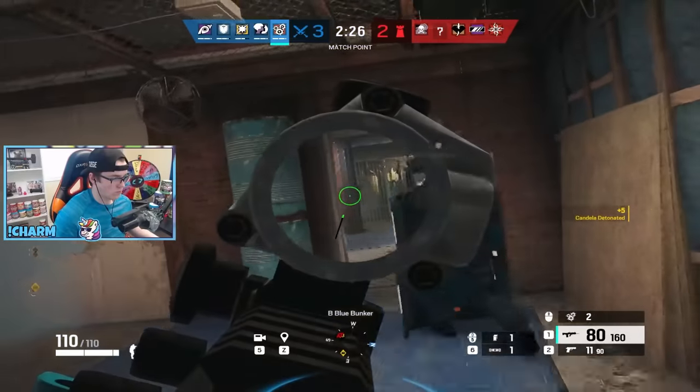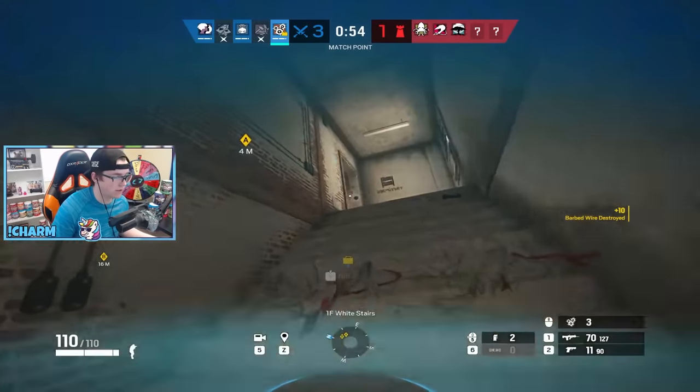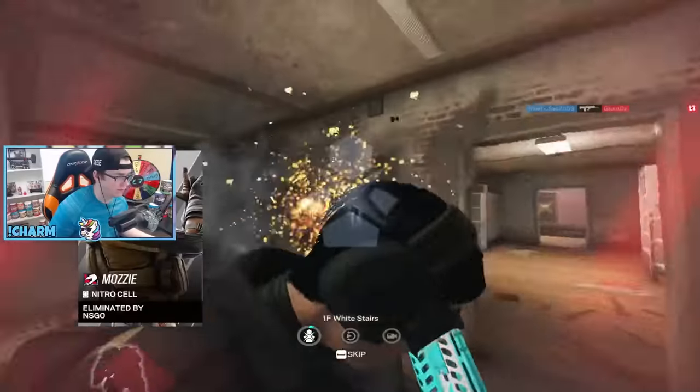Ying is painfully strong, but Jäger, Wamai, and Warden all make her easier to deal with. Running all three is certified Ying safety, but C4-ing her or the planner from below works on a lot of the bombsites where she's strong.